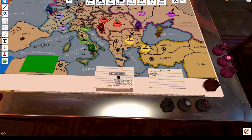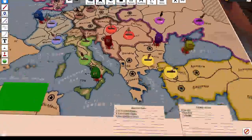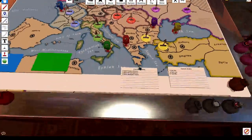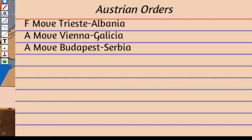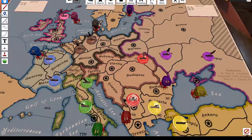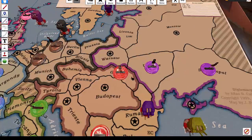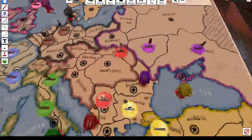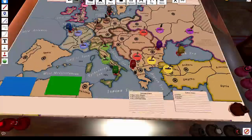Speaking of heating up in the Balkans, what's Austria got to say for itself? Fleet Trieste to Albania. Army Vienna to Galicia — oh, hello, going up there. And Army Budapest to Serbia. That's a very standard Austrian move. The Galicia thing — I think normally you'd be expecting Russia to come down to Galicia so you'd bounce, but he hasn't. Austria's sort of defended here — well, he's gone east at least. Balkans heating up.